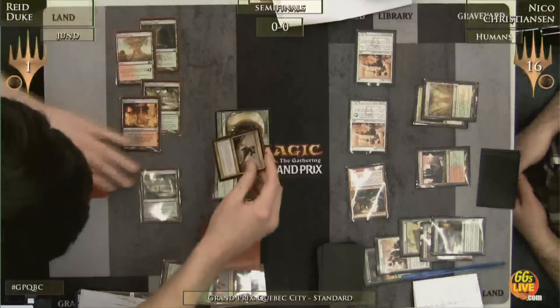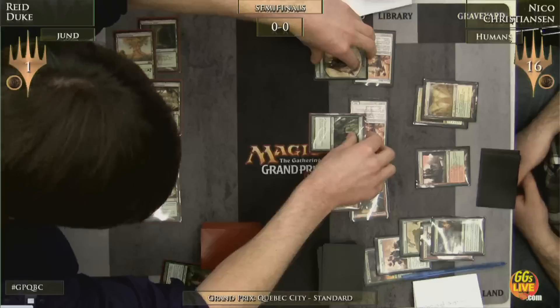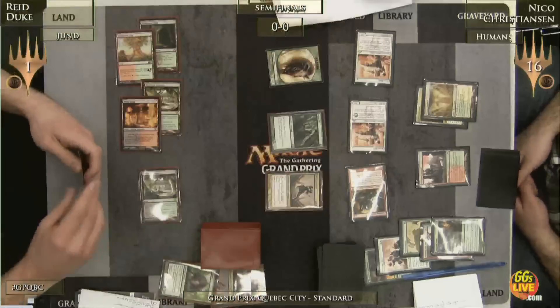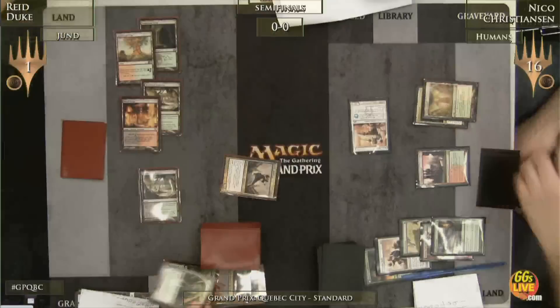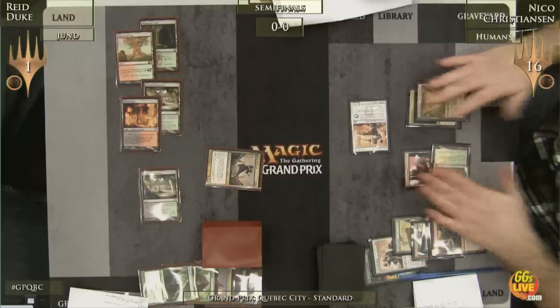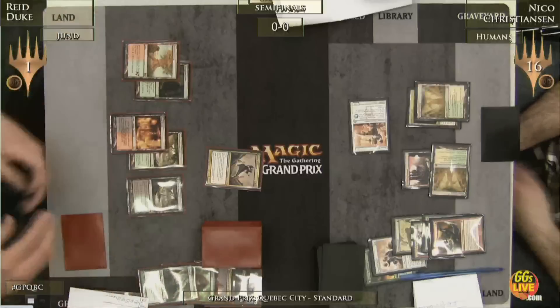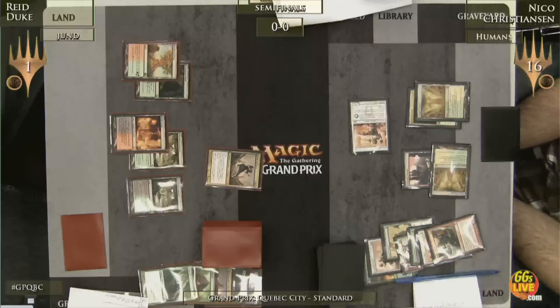Reed can say block, block, block and everything trades. But Reed doesn't want to do that — he's going to chump block. Reed wants to keep Olivia Voldaren alive. If he gets to untap with it, it can kill all of Nico's creatures. Reed takes 0 damage that turn, sitting at 1. We've seen Nico Christensen with the Searing Spear basically every time we've had him on camera — but he doesn't have it here. All of a sudden Reed Duke has fully stabilized at 1. He's still not out of the woods with haste creatures and one card in hand for Nico. But Reed Duke is looking to be in a winning position.